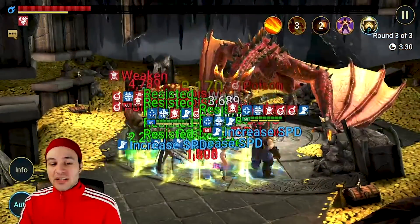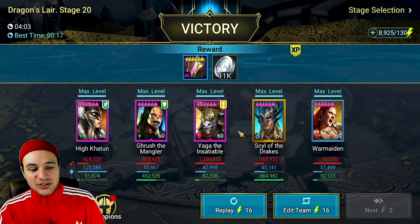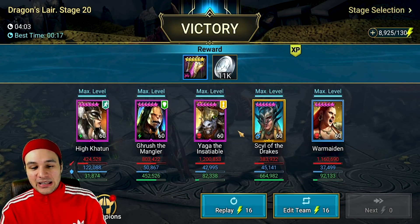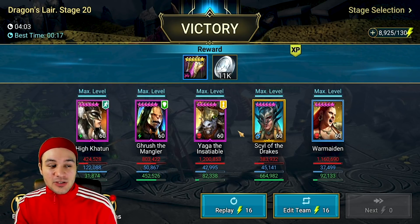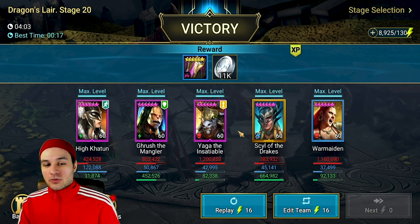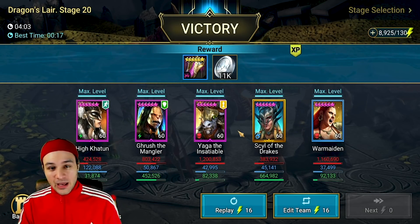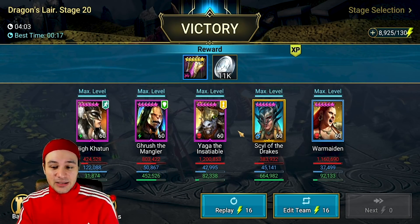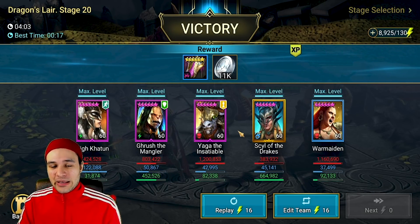Here we can see our breakdown to compare to the last run: 424,000 damage from Haikatoon, 803,000 from Grush, 1.2 million from Yaga, 3.8 million from Sill, and 1.1 million from War Maiden herself. This was actually a low RNG run - the best I've done with this team was 3 minutes and 15 seconds, so there's quite a considerable swing based on the amount of poisons Yaga and War Maiden place and some crit RNG on the waves.